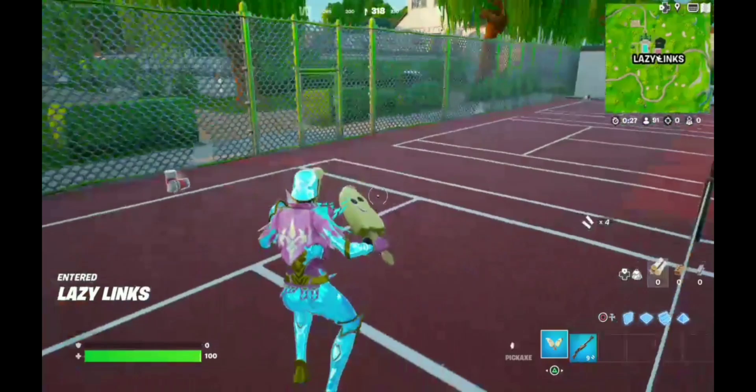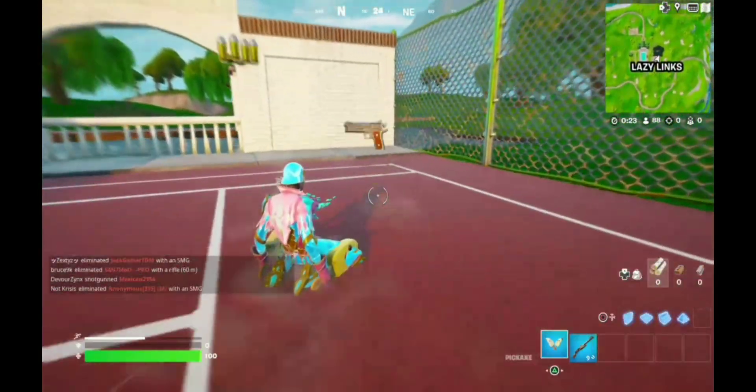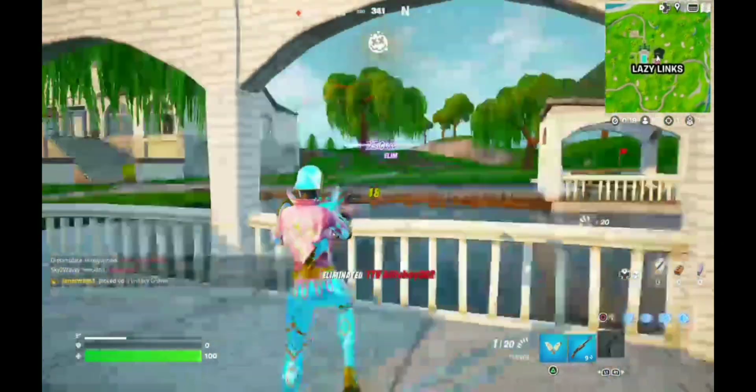So I'm about to land. Let me grab this blue pump, and I'm going to grab this pistol over here. I did see someone land near the chest, so let me quickly kill him just so he doesn't kill me while trying to do the glitch.